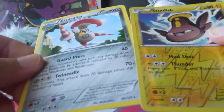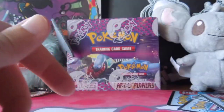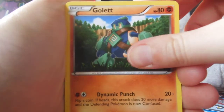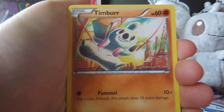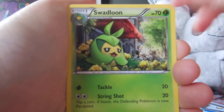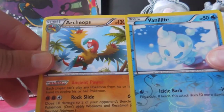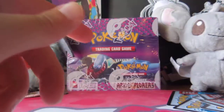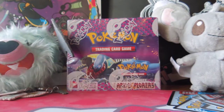Stunfisk and Escavalier. Escavalier. Golett, Litwick, Tynamo, Timburr, Karrablast, Plume Fossil, Eviolite, Swadloon, Vanillite, and Archeops. Vanillite's pretty good, I think. Is that the good Vanillite? I don't know which Vanillite people use.